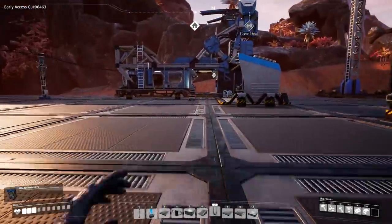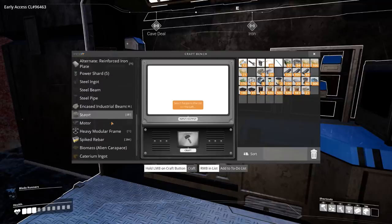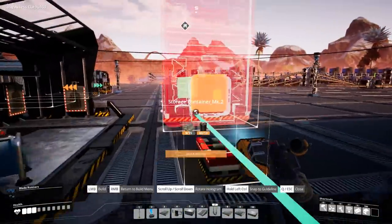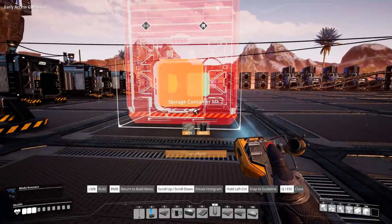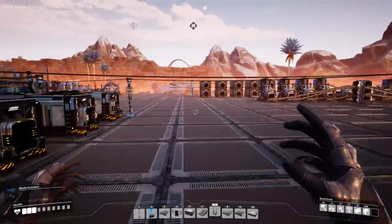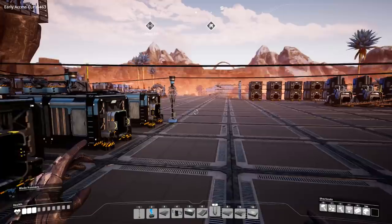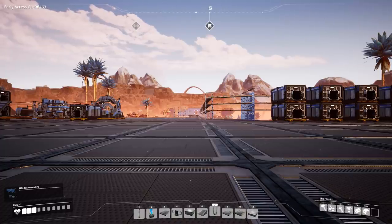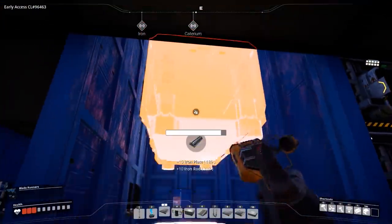We need to make the MK2 storages. Under organization, the encased industrial beams are what we need to make them. We have 32 total storages over there — 16 plus 16 equals 32. We can make 36 encased industrial beams; we just need concrete and some steel beams. We need so many steel beams. It's 15 times 36 — that's 540. We're going to get all the MK2 storages upgraded in the massive storage facility, then move these guys over. That's the first order of business for the day.